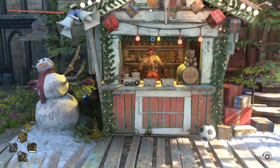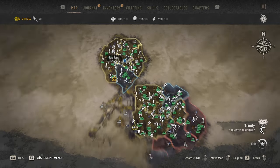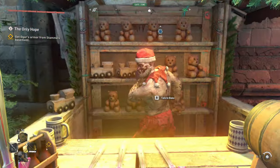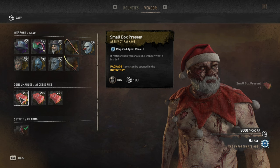Hi guys, it's Rokus here and today I want to show you how to get new weapons in Dying Light 2. You need to go to Bakka's shop — you can find him in the bazaar. He has 3 types of presents that you can buy to get new weapons.